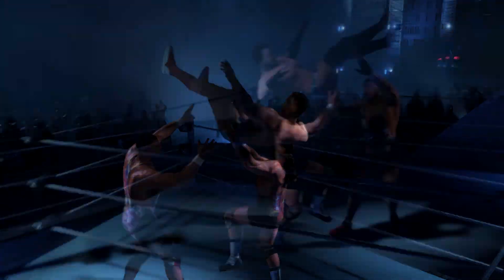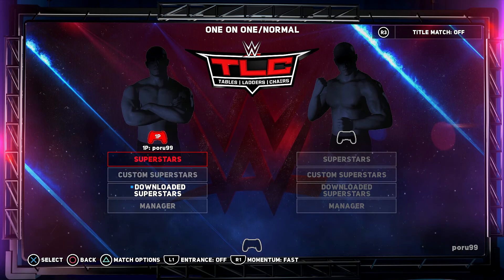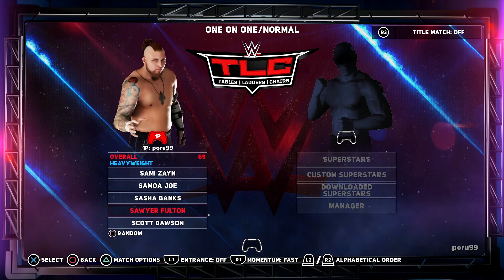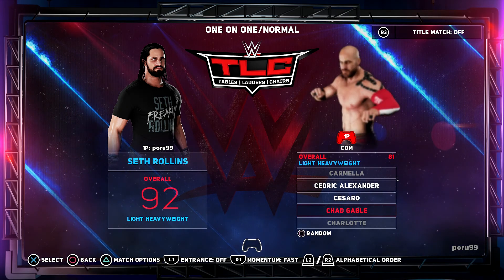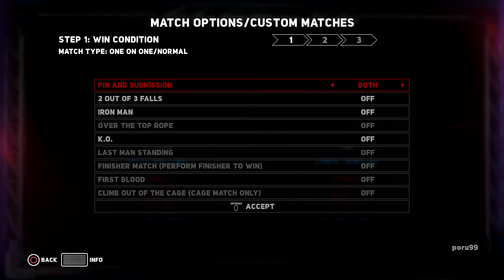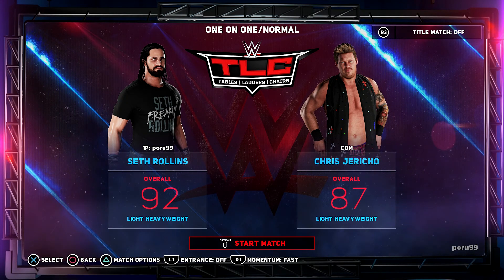Once you are in a game, just go to Play, One-on-One Normal, and select any character you want. I'm gonna select Seth Rollins. Then select Chris Jericho, go to options — press Triangle — then under options select Finisher as three, the default has it low. Accept it and let's go with it.